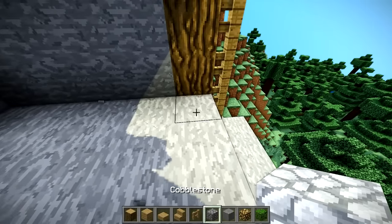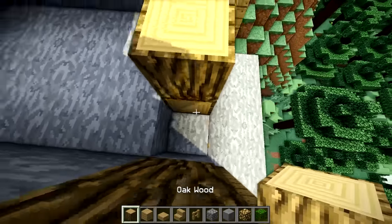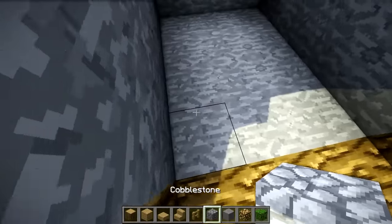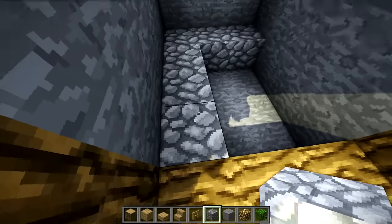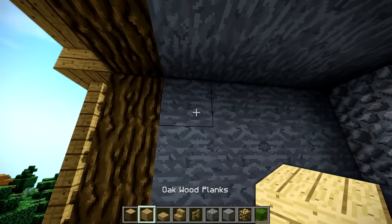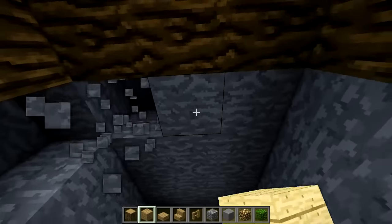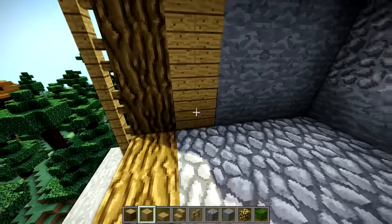Go ahead and start your flooring using cobblestone. On this part here we're going to use the logs. Now we're going to go inside and add the floor as cobblestone material - exactly cobblestone. The ceiling and walls are going to be made of oak wood planks, so I'm going to go ahead and finish that up.